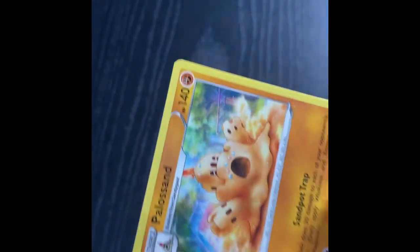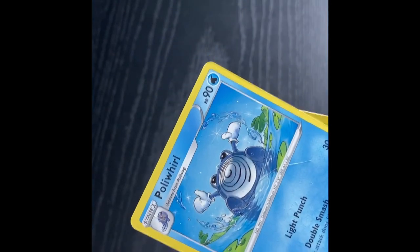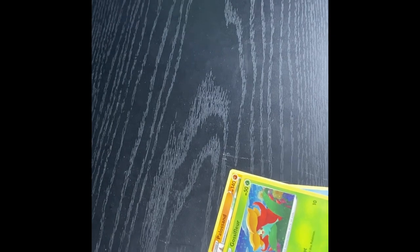Oh wait, I have some random other cards down here. I have three. This is a Polossand — Fighting type. Poliwhirl — I love that art, look how cool that is. And then a Hollow Classifier. Well, that's my setup and other parts of the video. That will be all.